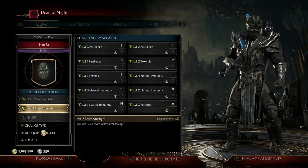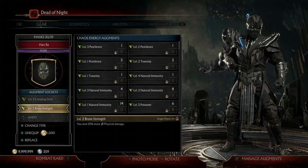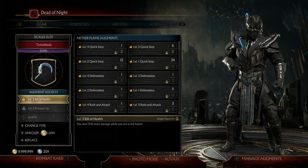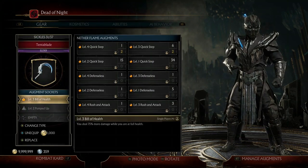Next I have Brute Strength, which increases my physical damage by 25%. This one is helpful to have because some of his combo strings do deal a bit of physical damage, so it's really good to have.